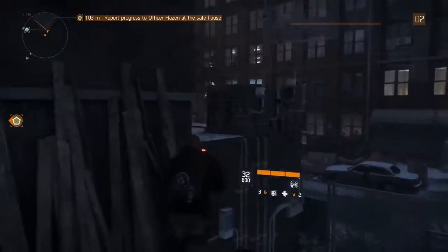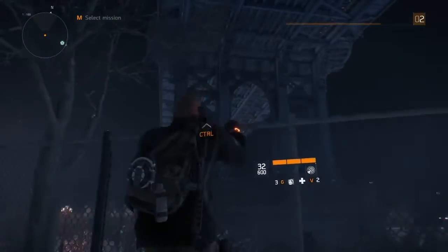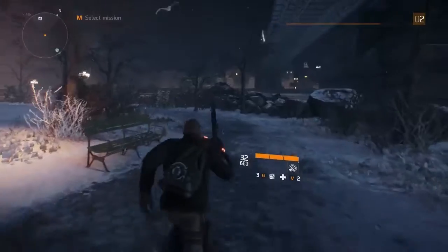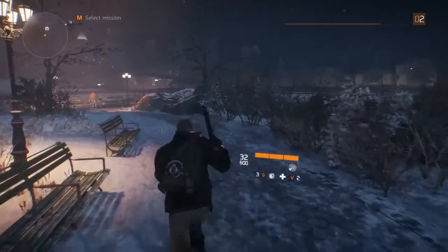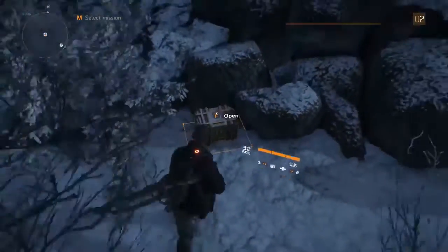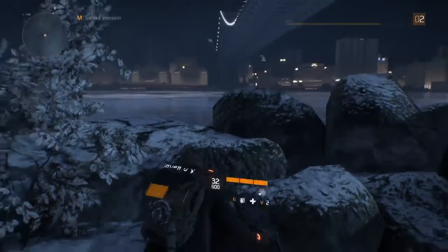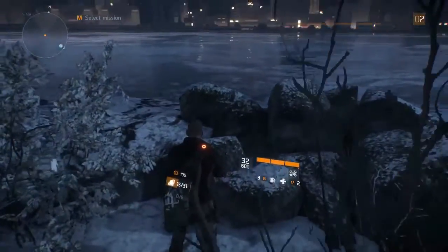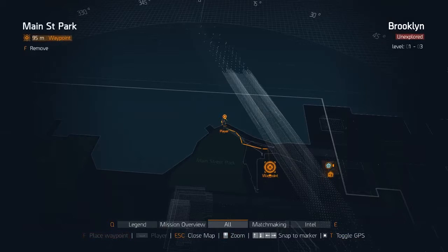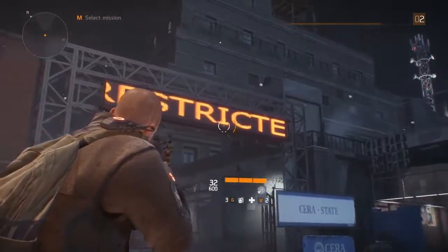That was crate number one. For crate number two, it's not that far away. We're right under the Brooklyn Bridge — if you head away from the safe house, stick to the right hand side of the map and run up here. It's nicely hidden in a little bush area by the river. That's your next crate right there, which gave me a police M4 — quite a nice weapon for this stage of the game. So we've got an upgraded weapon and upgraded gloves very quickly.